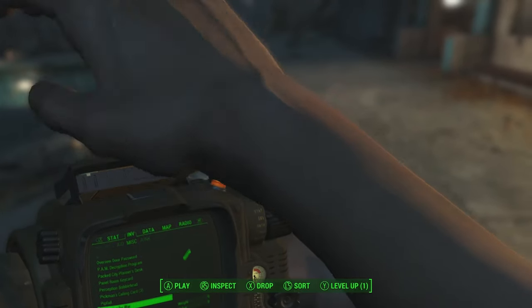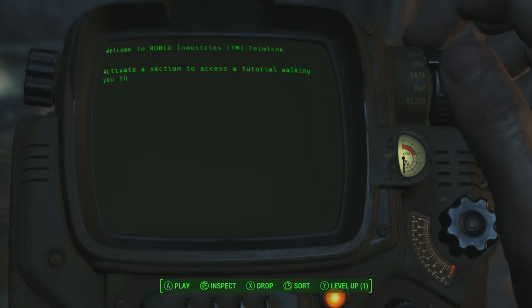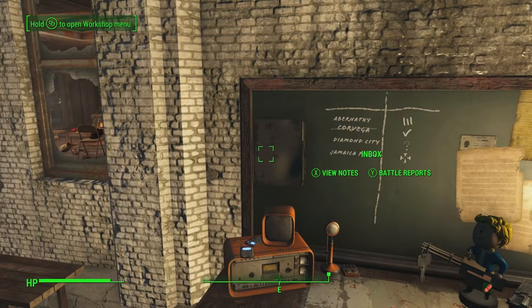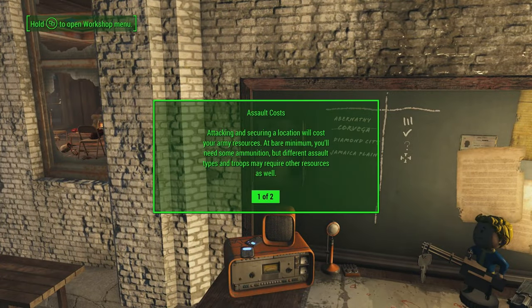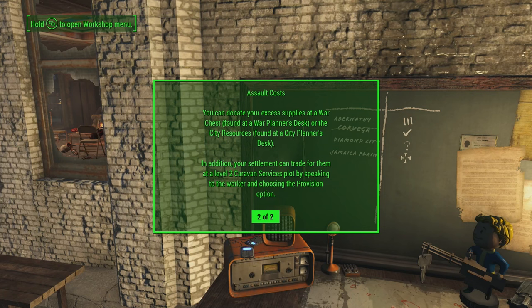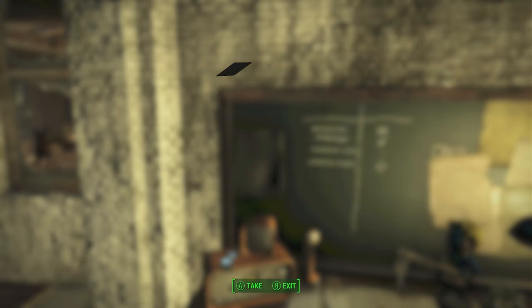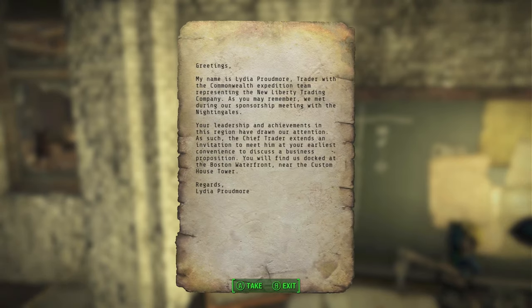Let's go check the box — you keep forgetting to do that. Assault costs: attacking a scary location will cost your army resources. At a bare minimum you need some ammunition, but different assault types and troops may require other resources as well. You donate excess supplies at a war chest. The city resources — in addition your settlement can trade for them at level two caravan services by speaking to the worker and choosing the provision option. Let's look at notes — Lydia Proudmoore. We're definitely gonna stop main quest and work on NLTC. We need to donate some ammunition — perfect, we'll donate all that.